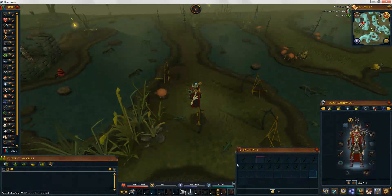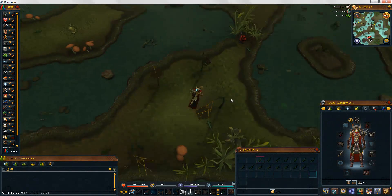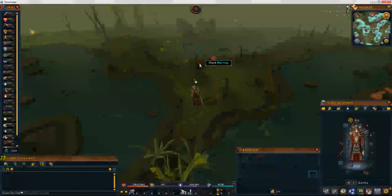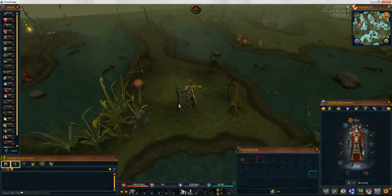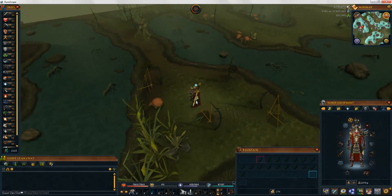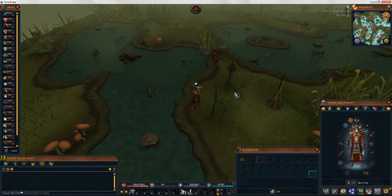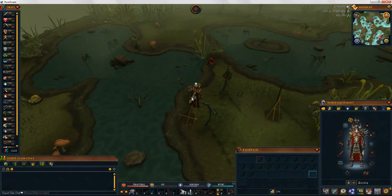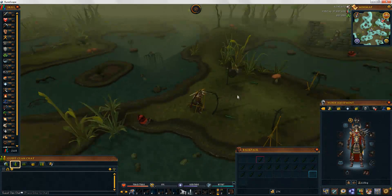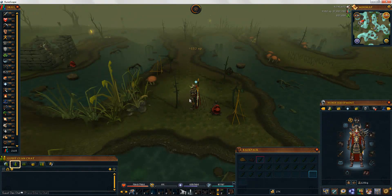I've got 15, so 5 more to go. Sometimes you'll overlap catching them — if that happens just release one, or drop a rope or small fishing net. I prefer to keep exactly 20 lizards. Keep in mind you have four ropes and four small fishing nets taking up eight inventory slots. You can also bring a summoning familiar if you wish.